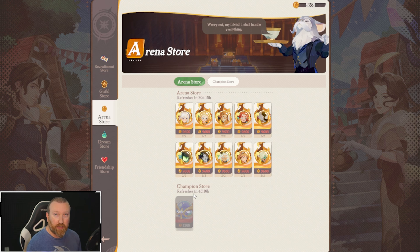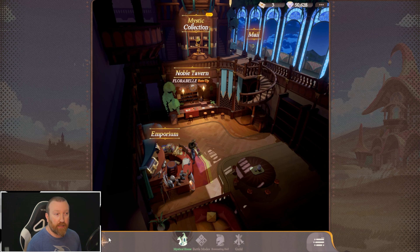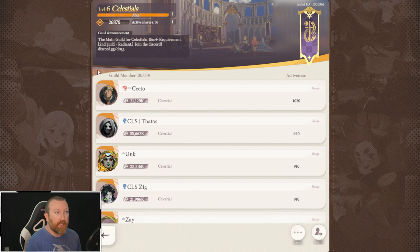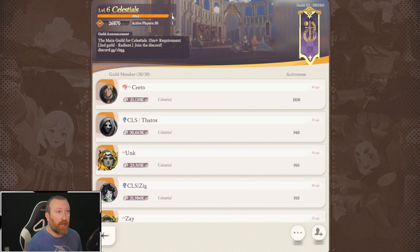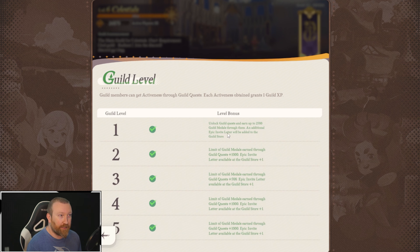We've previously talked about the champion store, which unlocks once you get to the champion level in arena. If you're not there yet, you will not see it — much like you will not see all these purchases in the guild store if your guild is not leveled up.